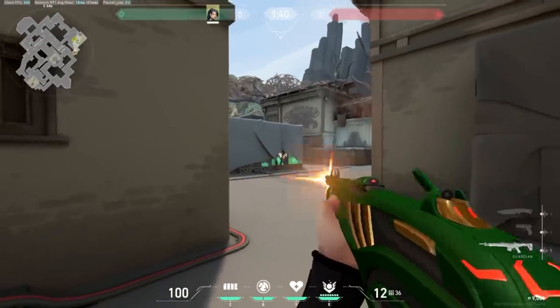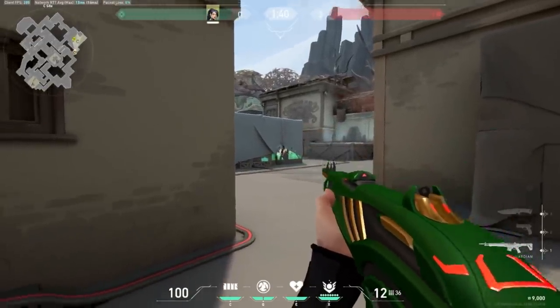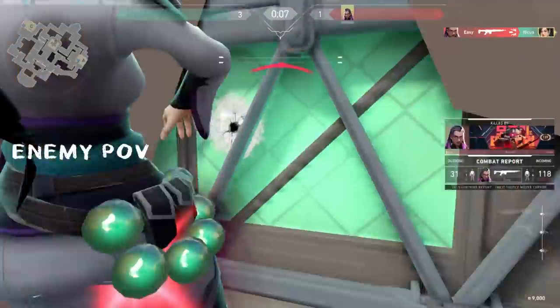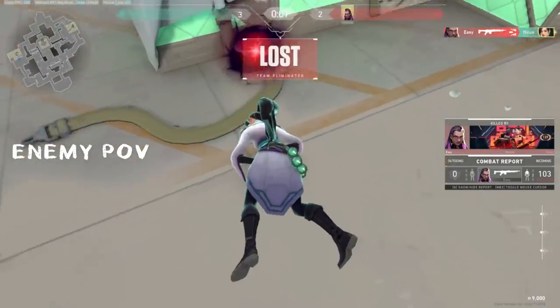My next tip is another no brainer, but both the A and C site boxes are wallbangable. Most players will plant default, which is the standard position to plant the spike. So don't be afraid to spam a couple bullets through the boxes. You might end up getting a kill or doing some chip damage.